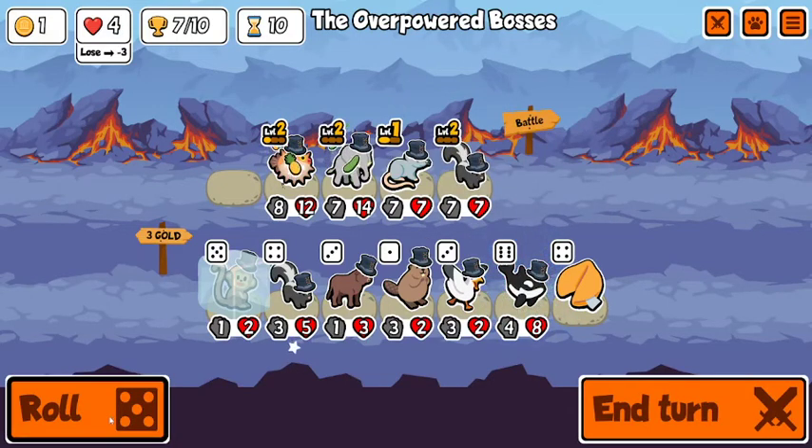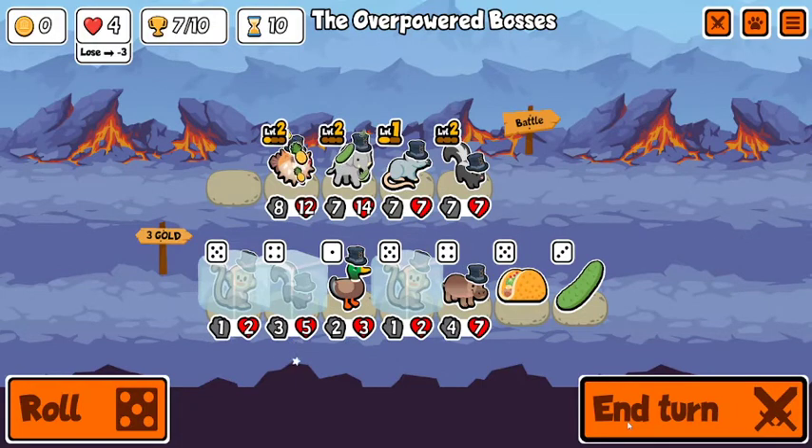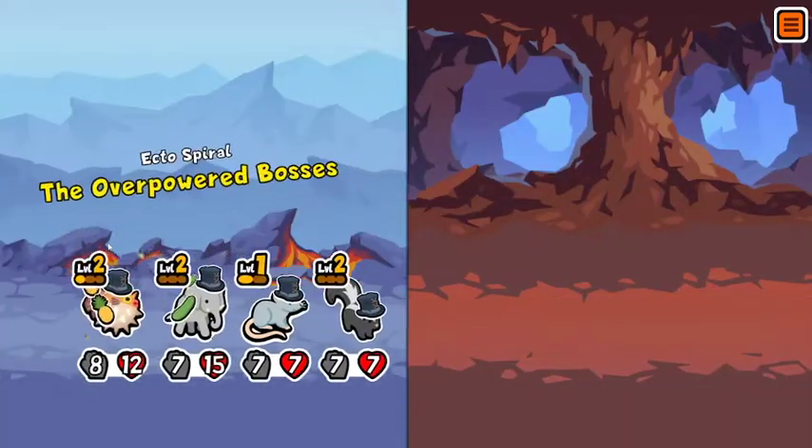I definitely don't need an orca. I also realize I wasn't meant to use the chocolate on the skunk, so that's a bit unfortunate — it'd be real nice to have a chocolate to get a level two monkey next turn. I'm not very good at this game guys, I don't know how to break the news to you.